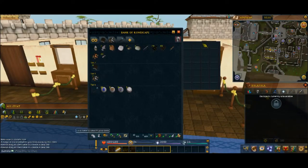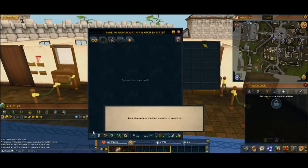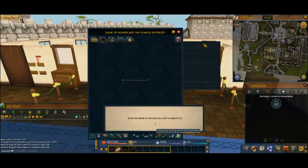There are a few more options down here. You can search your bank by item name. You can open up a preset setup menu and do presets. You can dump your entire backpack, your entire armor set, your summoning beast items, and you can also empty your money into there — as you can see, I've emptied my money.